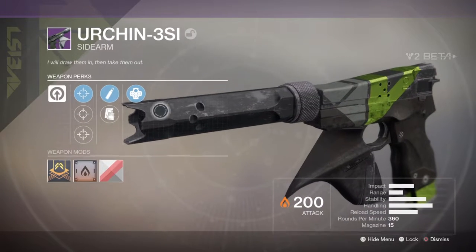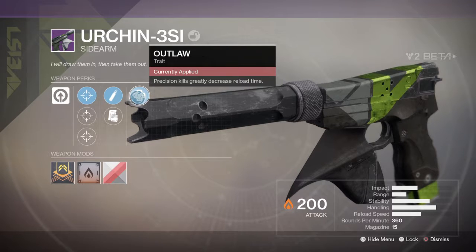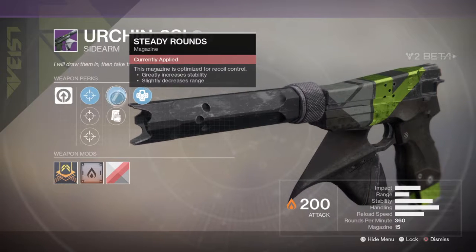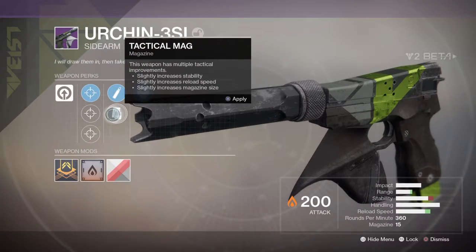The Ur can 3S1, which looks super cool but I've heard they're not very good. Outlaw — precision kills greatly increased reload time. This magazine is optimized for recoil control — greatly increased stability, slightly decreased range.